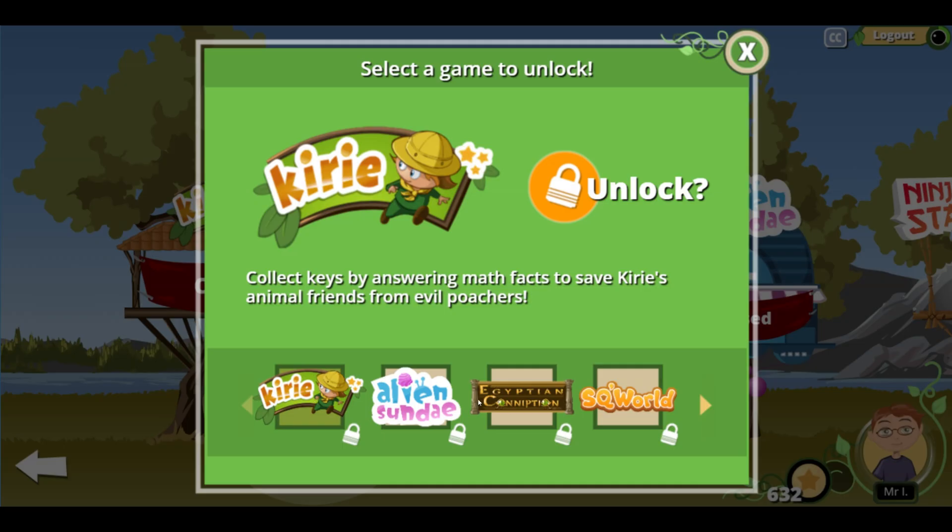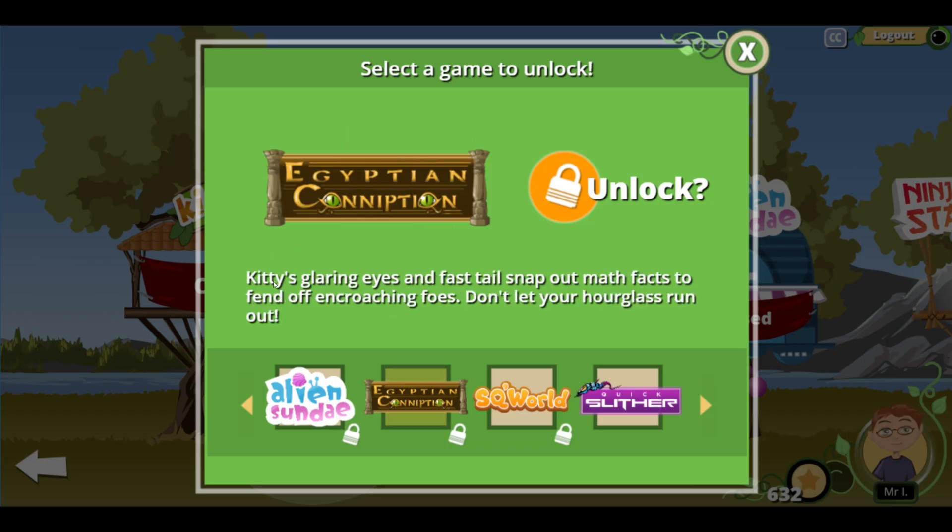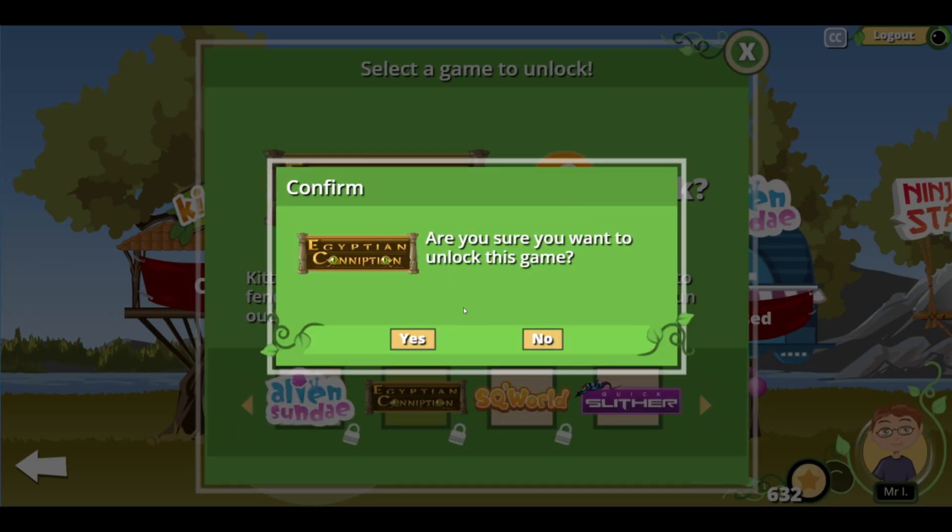We have four that are not unlocked here. All of the other ones are unlocked, so we're going to go ahead and do Egyptian Conniption today. And it says: Kitty's glaring eyes and fast tail — snap out math facts to fend off encroaching foes. Don't let your hourglass run out. Let's unlock. Yes!